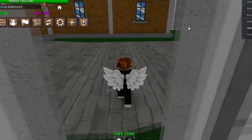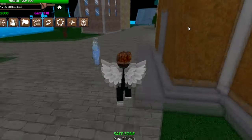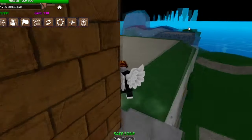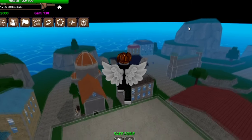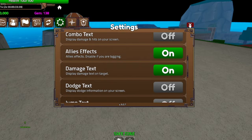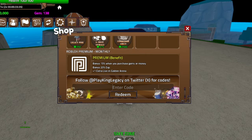Let me go ahead and show you guys all the working codes for today — again, today is the 18th of April 2024. To redeem codes, you go to the Shop — it's not through Settings anymore, I noticed it's actually through the Shop. You scroll all the way down and you can redeem codes right there. I'm going to start from the newest to the oldest codes.